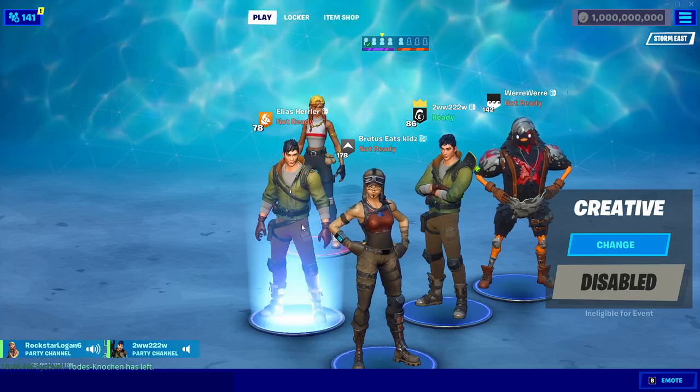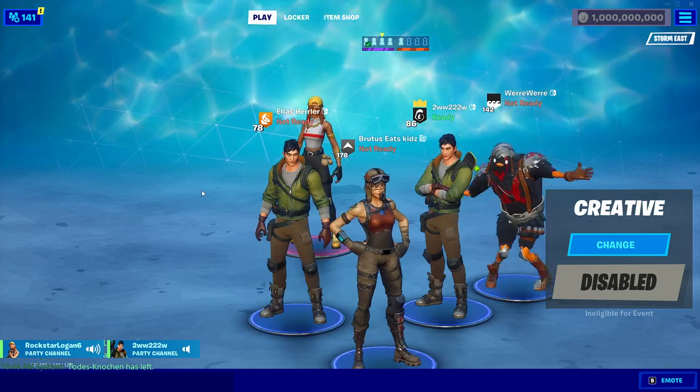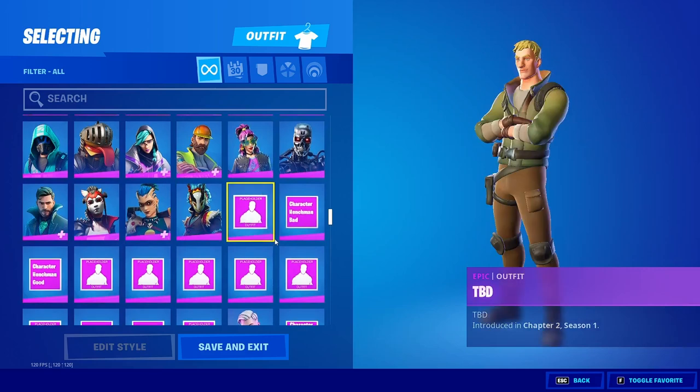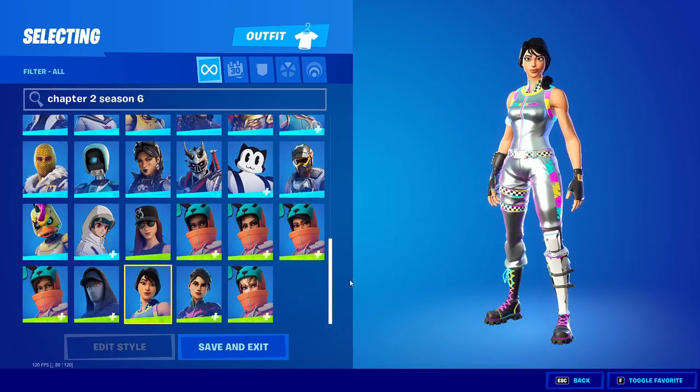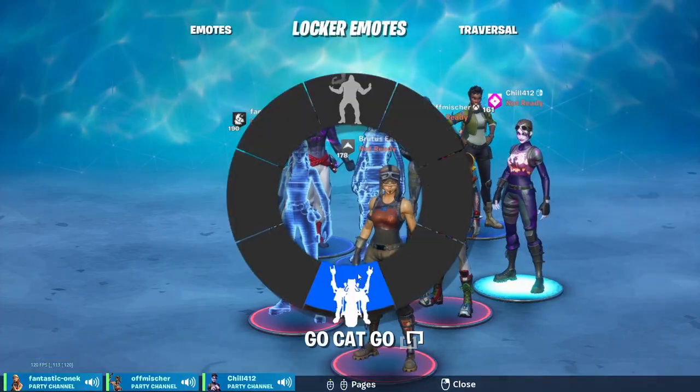Hey guys, welcome back to another video. Today's video is pretty insane — I'm going to show you how to get a private server with Storm. This private server is a hybrid private server and it will let you get every single skin all the way up to Chapter 2 Season 6. You will also be able to join all of your friends who are not even using Storm, and they will be able to see all your OG and leaked skins.